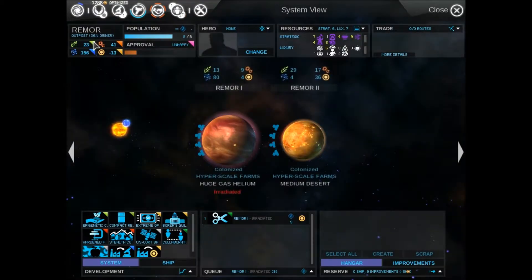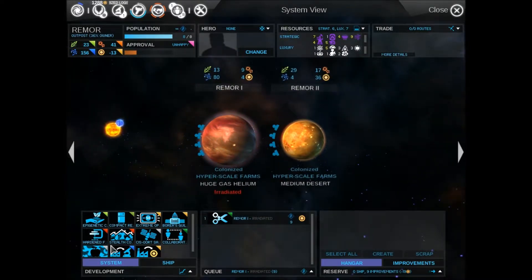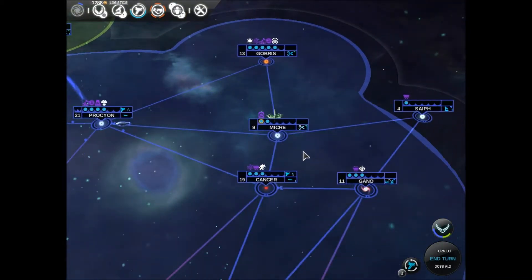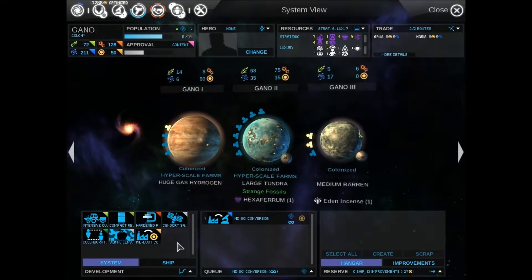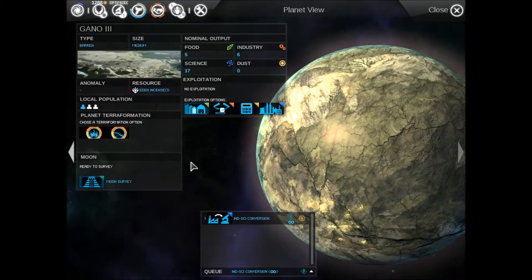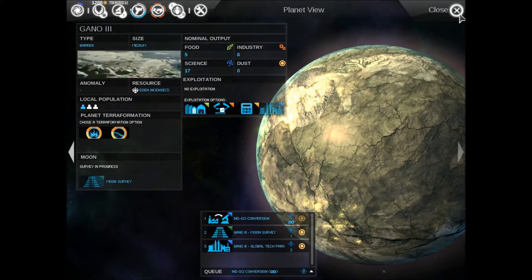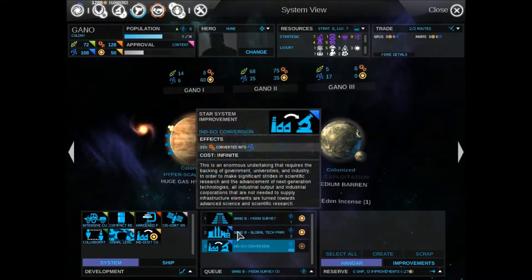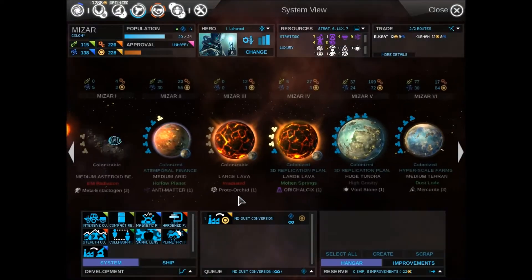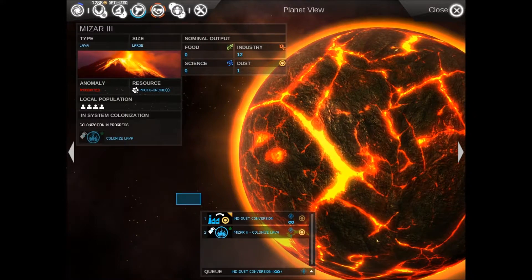How's Remor doing strike-wise? We're up to 36% on the ship — not terrible. Can you do anything else besides endless science? This needs an exploitation — moon survey, exploitation. You were doing endless dust. Let's go ahead and colonize this planet.